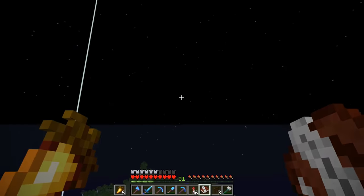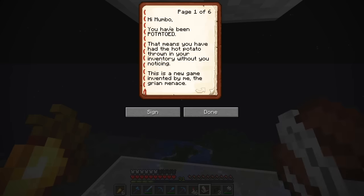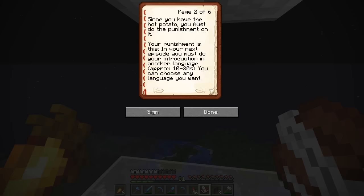I was writing this book for so long that it's now nighttime. Hi Mumbo, you have been potatoed — that means you have had the hot potato thrown in your inventory without you noticing. This is a new game invented by me, The Green Menace. Since you have the hot potato, you must do the punishment on it. Your punishment is: in the next episode, you must do your introduction in another language — approximately 10 to 20 seconds. If he just does the 'hello, my name is Mumbo, and welcome back to another Hermitcraft episode' in another language, I'll be happy. You could choose any language you want.